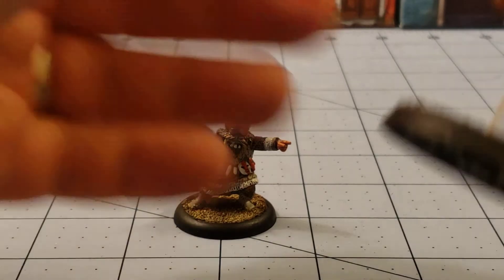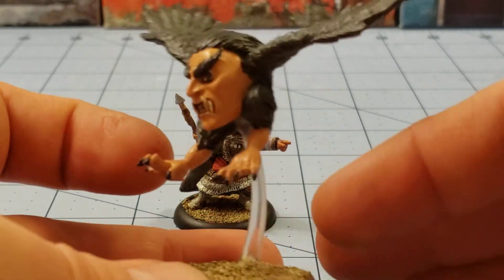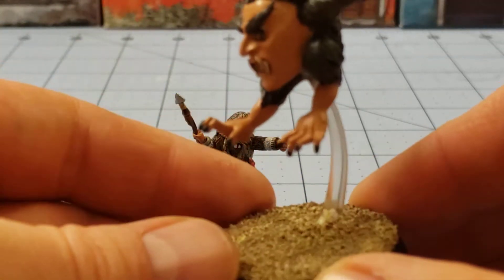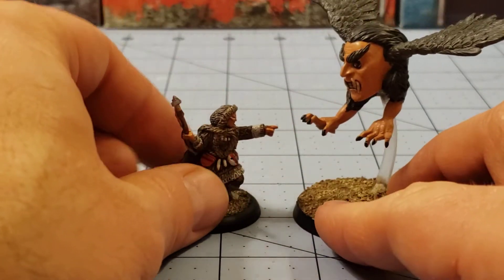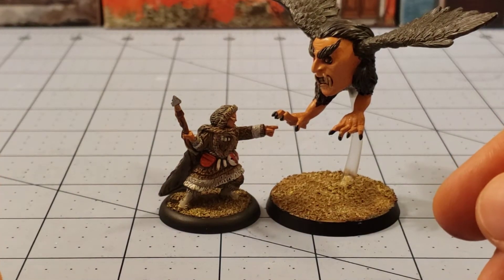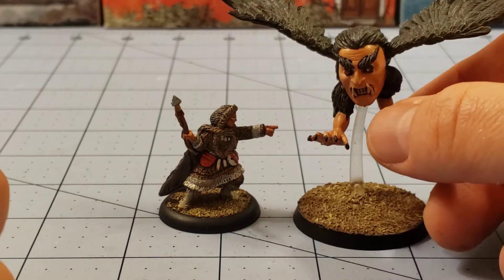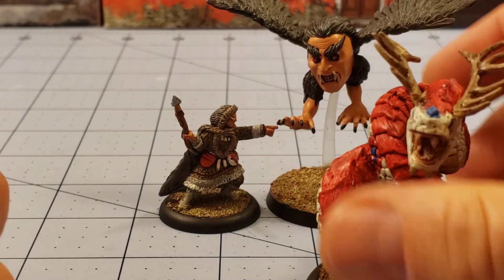Besides him, I got a couple other Paymaster models. I got the flying head that I was going to mount on a base, and it worked out perfectly — it's an Intercessor base from Dark Imperium. I had a bunch of extra bases and figured why not use them productively. It's not the greatest paint job but I think it works, and I really like the base with it. He's just a big head.